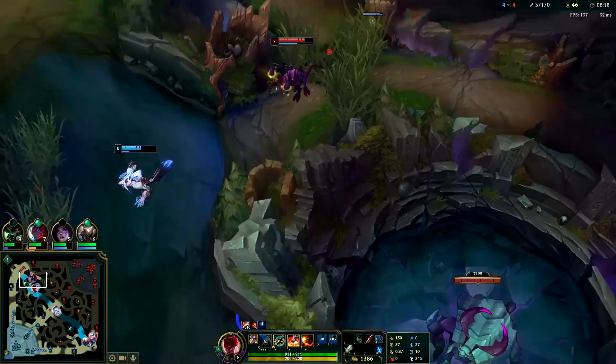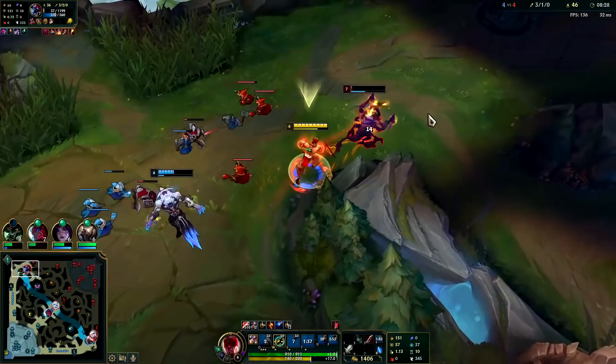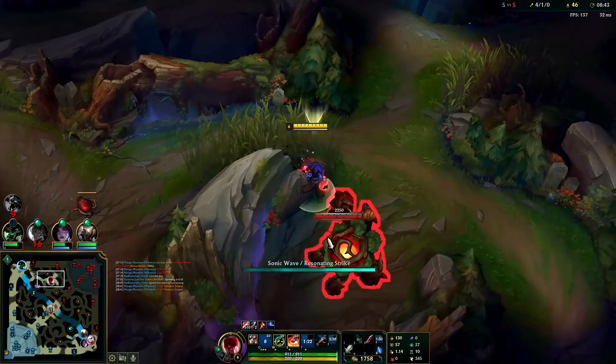Potential kill up here. We used our Q last — dash to ward, give him the shield. Got our E damage on Cho and the slow, got our Q1, auto'd him awake, used Q2 as the execute.